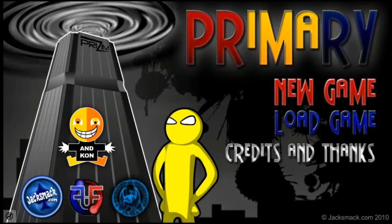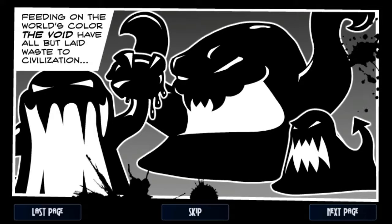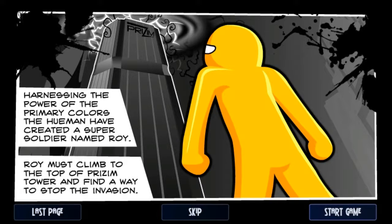This is Primary. The human race lived in a vibrant world of color until the void arrived, feeding on the world's color and laying waste to civilization. Harnessing the power of the primary colors, humans created a super soldier named Roy. Roy must climb to the top and find a way to stop the invasion. He's called Roy because in color context, Roy stands for red, orange, and yellow.